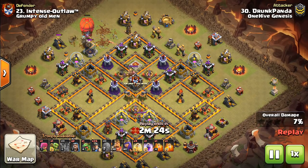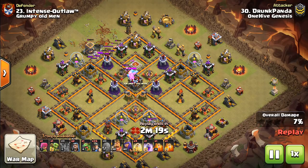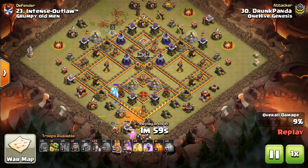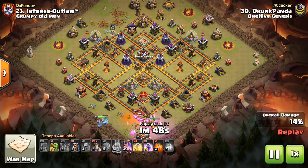It goes down pretty quickly because there's a ton of seeking air mines. Valks drop out but they're not going to do a whole lot besides target those storages on the outside and maybe get a little damage on the king. But that's okay — this attack has a lot of room for error, which is something I talk about a lot. You don't want an attack where if you do one thing wrong, if your finger has a little perspiration on it, you don't get the three-star. You want something with a lot of room for error — you can spill some milk on your tablet and still triple. That's what you look for.